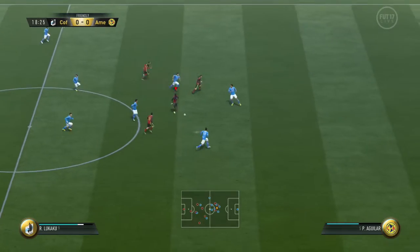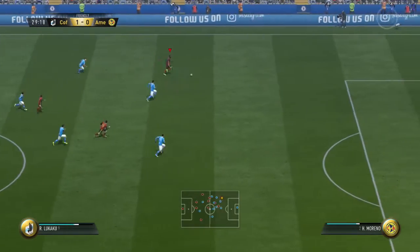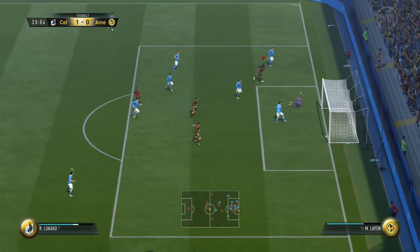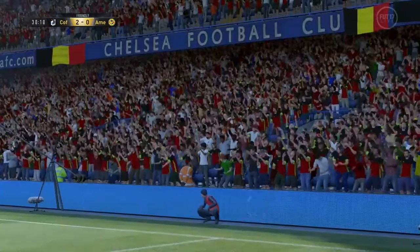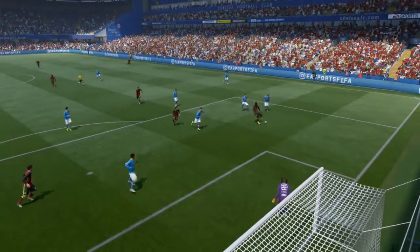That leads to another unlikely pro for Lukaku — his playmaking ability. He has 85 short passing and he is excellent at linking up play. Through balls, 1-2 passing, over the top — don't hesitate with him because he is actually quite good at linking up play as a striker. He has the vision, the crossing, he can dribble through one or two players and make an easy pass and set up tons of goals for you.